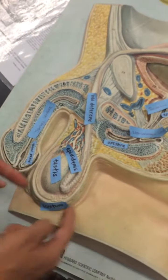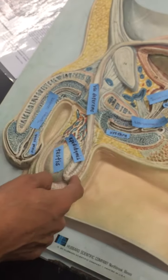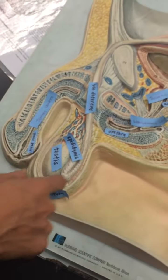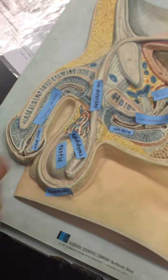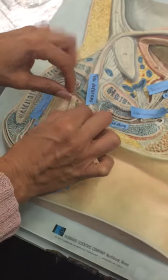Then here you've got the scrotum, and then you've got the cremaster — which goes around here. The spermatic cord would be if you put a little rope around here.